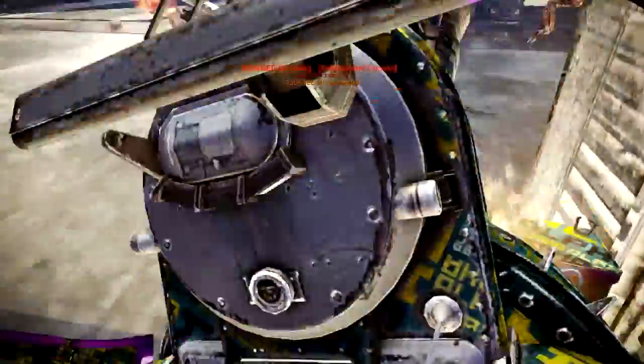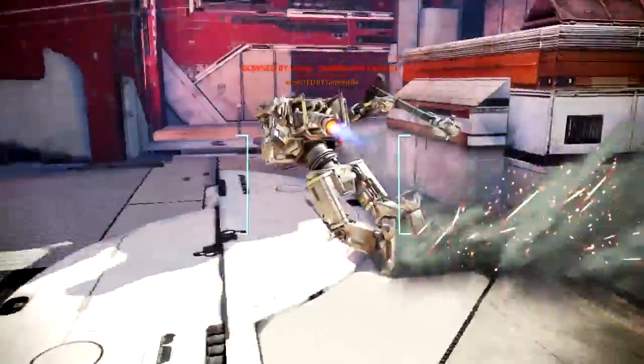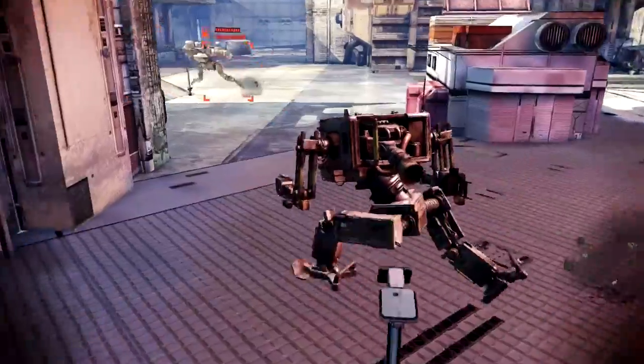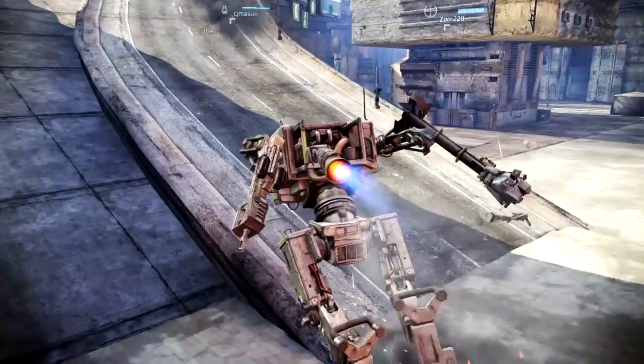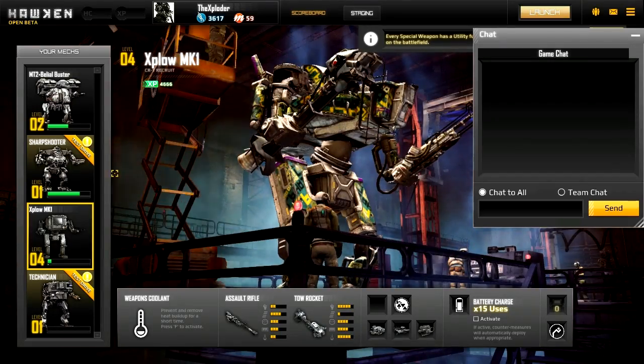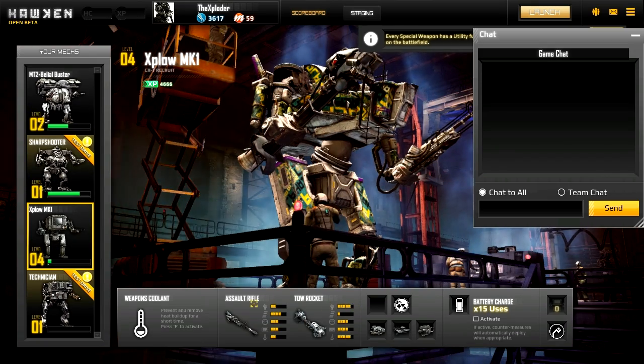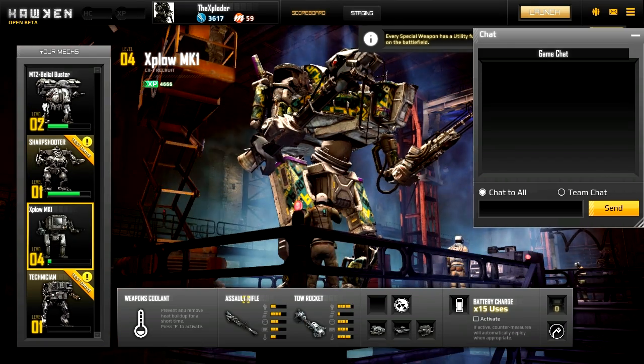What you can do on the fly is repair yourself. When you can repair yourself, all you need to do is simply hold down the C button. You repair yourself and then you can get back into the fight, as long as you're in a safe location at least.